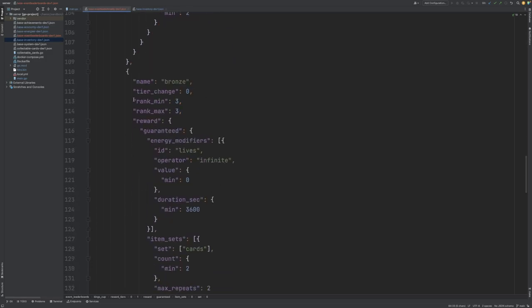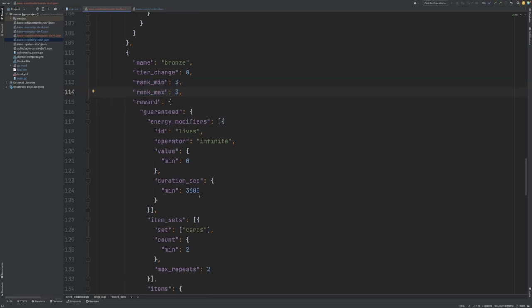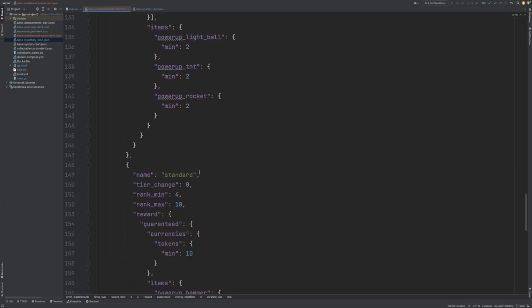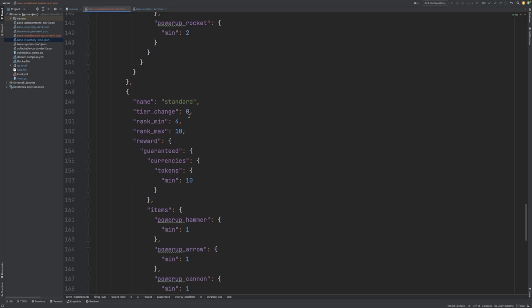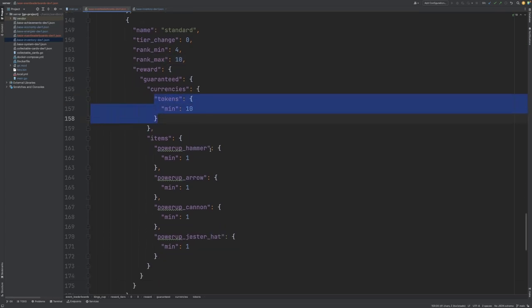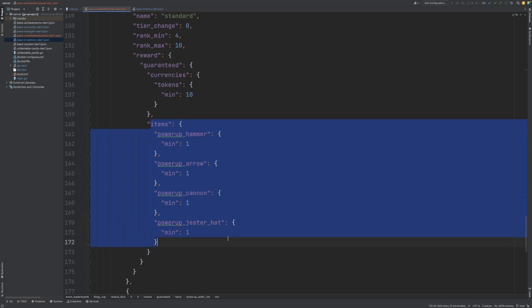We then have the third place reward. Again, an infinite lives modifier for a single hour. They receive some cards and some more items. And then we've defined a broader reward range that goes from rank 4 to rank 10. These people receive some tokens — 10 tokens — and some items here as well.